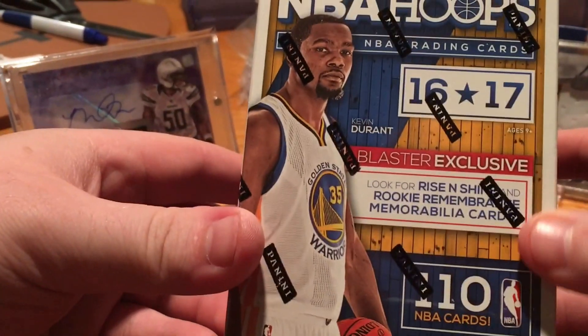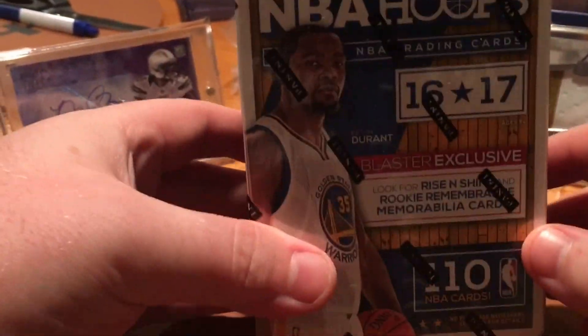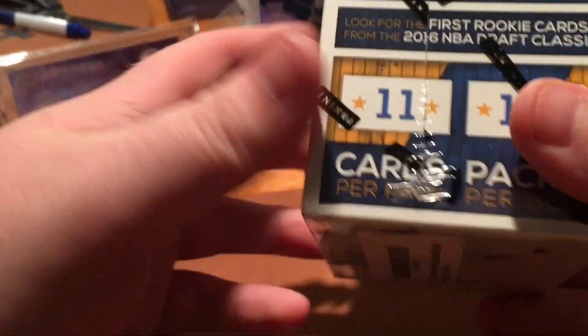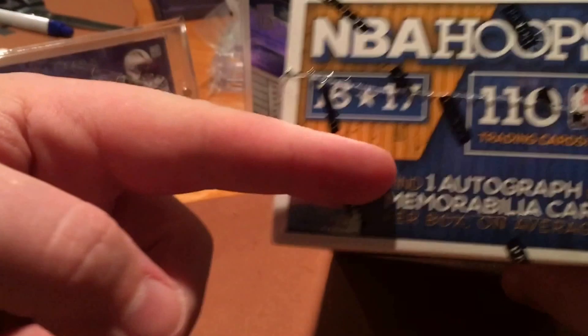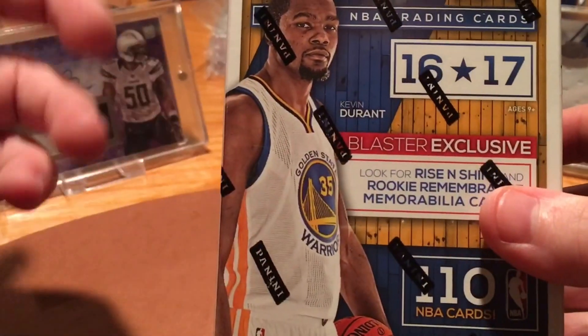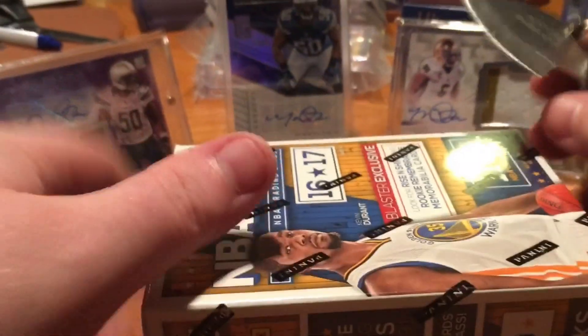It'll be NBA Hoops 2016-17 blaster. These are like 16 or 17 bucks at Walmart. As I said in the other video, I'm still on the lookout for 2016 Prism blasters. Didn't hit anything in that political break, but this one you are guaranteed at least one hit — find one memorabilia card per box. It says 'on average,' so I guess that's their way of saying it's not guaranteed. But I have opened one of these before and I did get a hit — it was a relic, not an auto, but still pretty cool. There are 110 cards in here. For like 17 bucks, you can't really go wrong. So let's get into this.